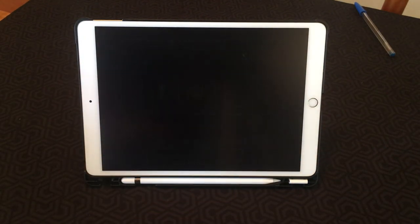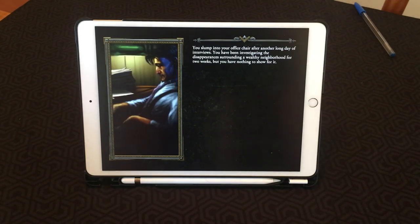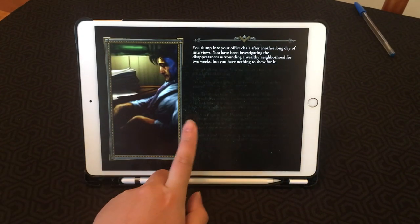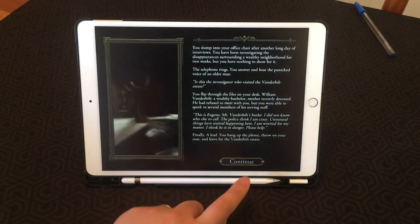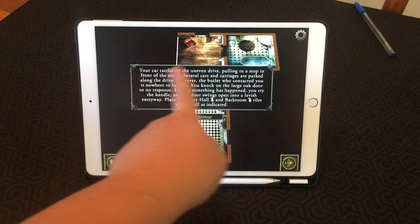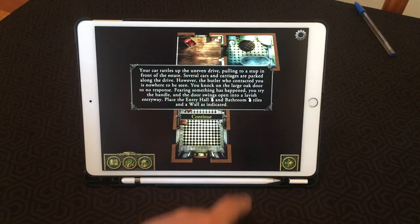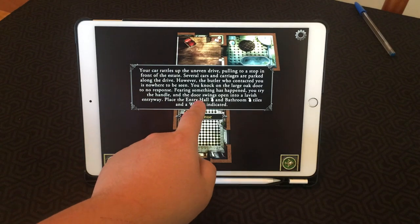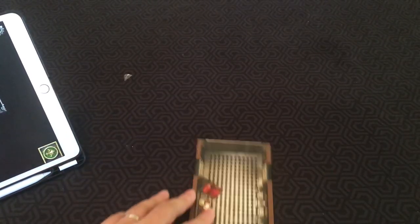Now we can continue setup. The app goes through a whole prologue with voice acting, and it's really well done — a really impressive production for a free app. They tell you exactly what rooms to place. So here we put the entry hall, bathroom tiles, and a wall on the mat.